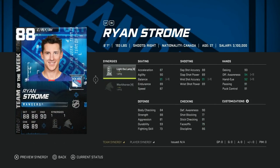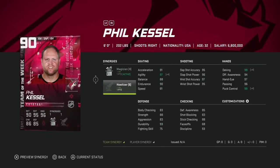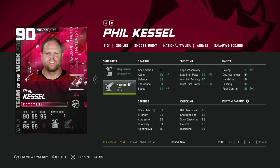Next we got the 88 Ryan Strome. I completely forgot about Ryan Strome — with Workhorse and Light the Lamp, and again because of synergies, this card isn't half bad. You're going to have to play him on the wing. 90 speed with Distributor and 94 acceleration. His shot again isn't very good. This is a card for people still using some base cards or if you started your team late. He'll be very cheap, probably well under 50k, and with Workhorse and Light the Lamp he isn't awful — obviously you can do better, but not terrible.